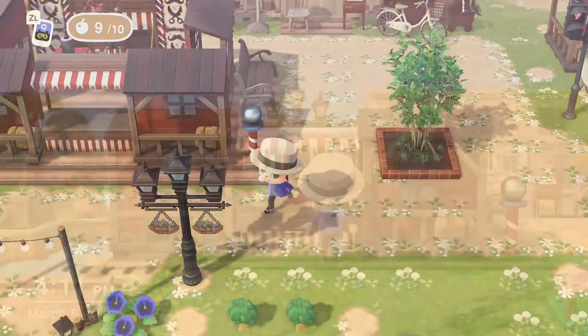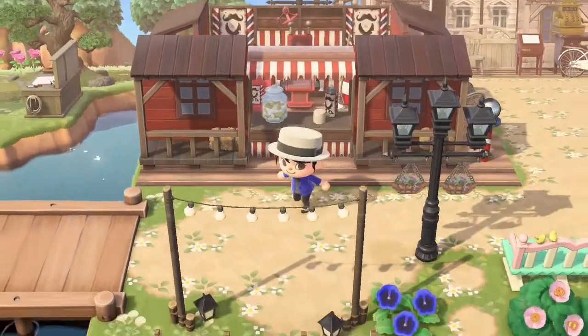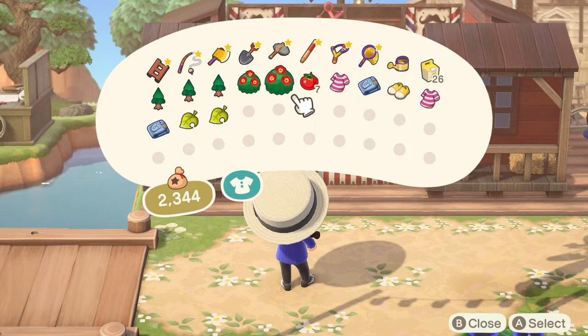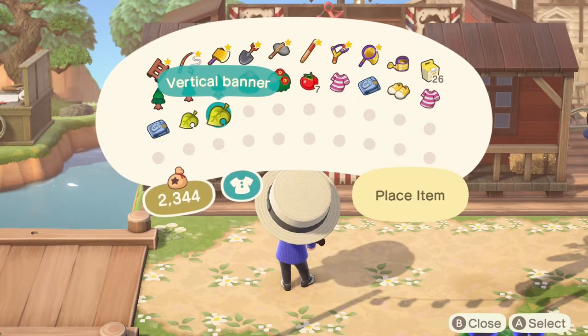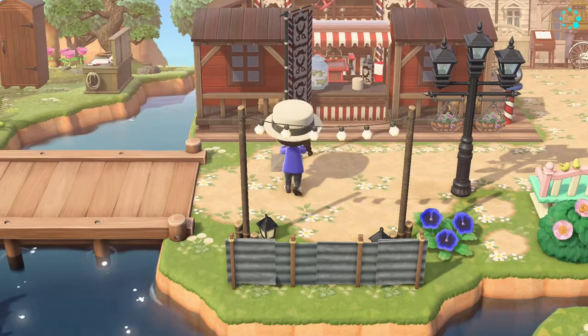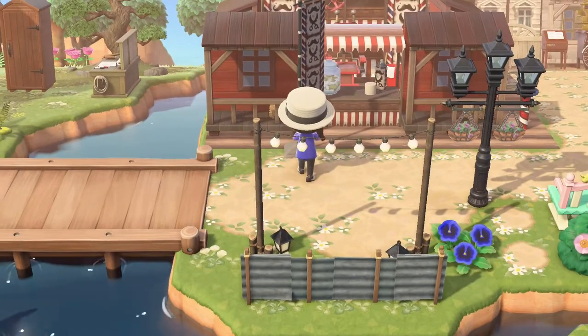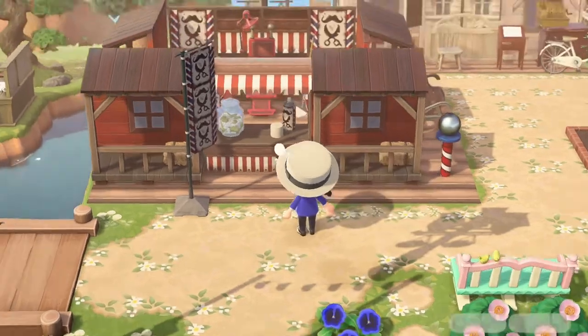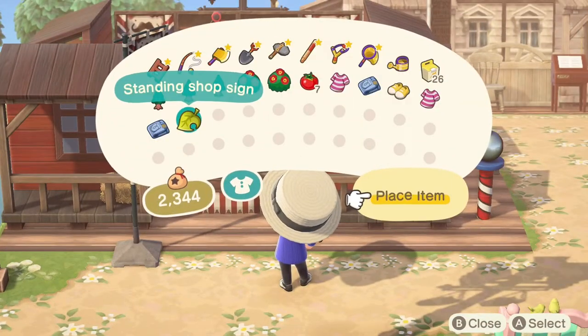I'm just adding a few little items to make it look like a barbershop, like this bench and this cute little south pole. The south pole item is actually something that you can earn from doing a Gulliver challenge — if you shovel up all the items for Gulliver, he will send you a random gift, and the south pole is one of those items. I just thought it would work out really cute to look like the barbershop pole.